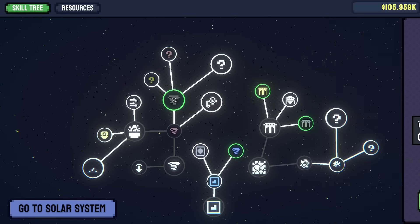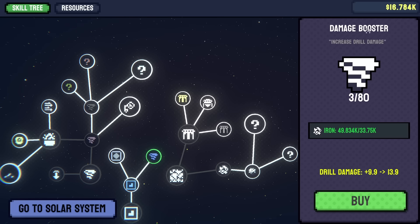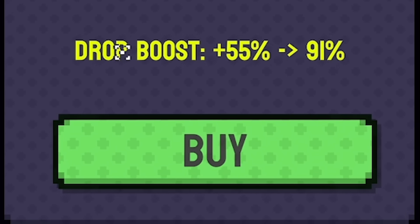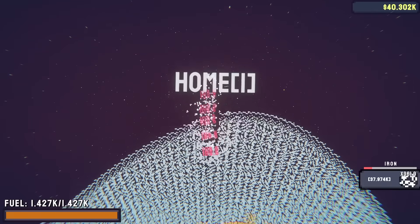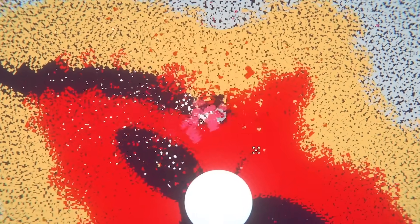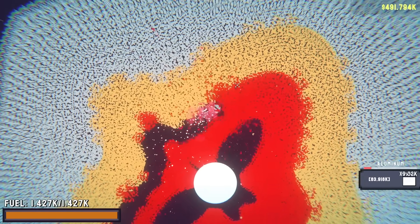More drill damage and a damage booster. I should focus on ore purify because that really increases the amount of resources we get - and I need aluminium for that. Let's head straight down and mine out all the red layer. Remember, the red is aluminium and it's our most valuable resource. We can sell that for a lot of money, but for now I just want those sweet upgrades.